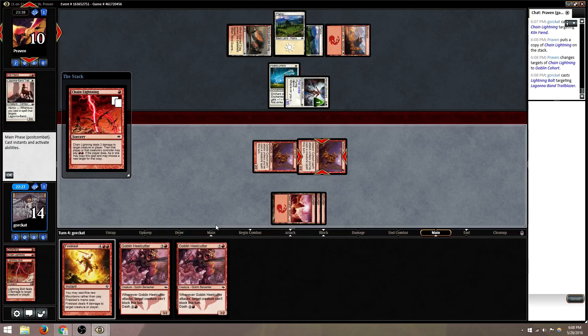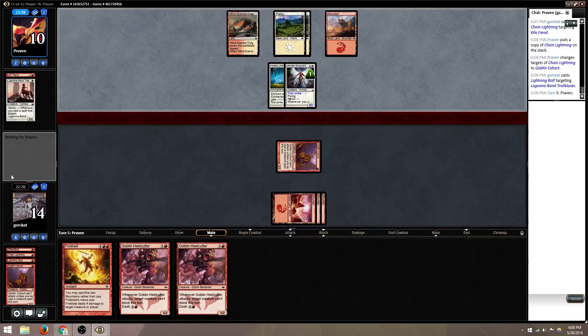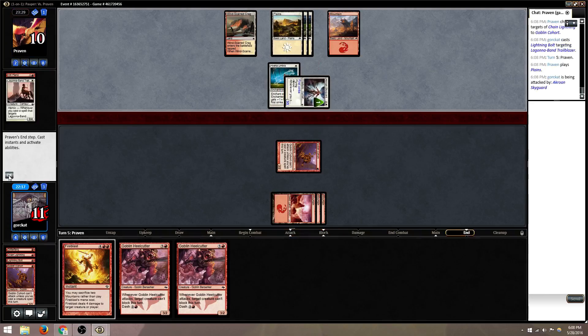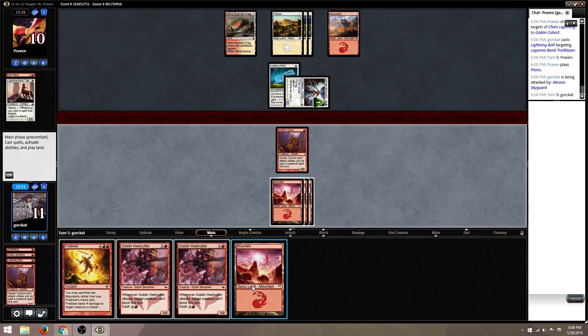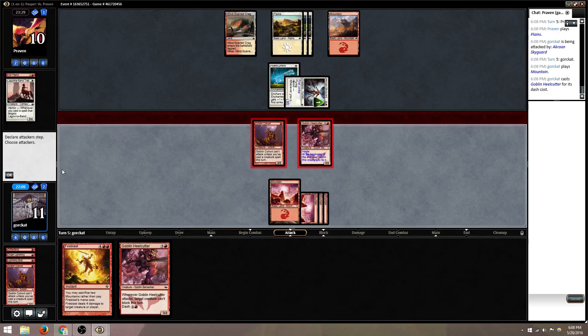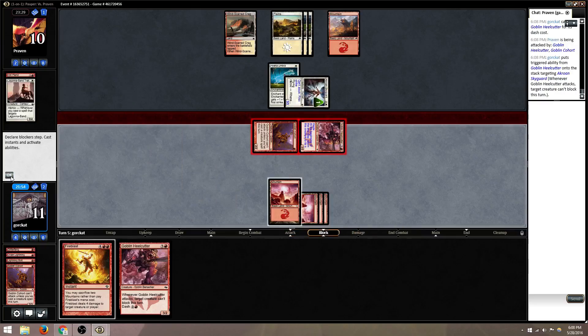I'm going to Bolt out the Blazer. I actually feel pretty good about where we are — if he comes in and we dash out, we're going to get in for five. We've got a blast. He doesn't have a bunch of spells. I think I did that wrong — I could have done that better with the last turn, Bolting and killing, forgetting that Chain Lightning can be copied. Yeah, that was not my best turn.